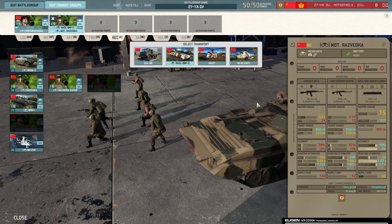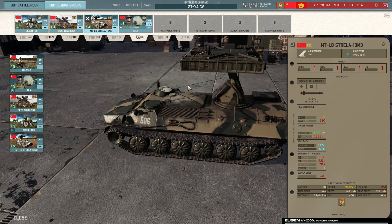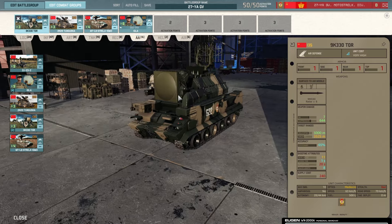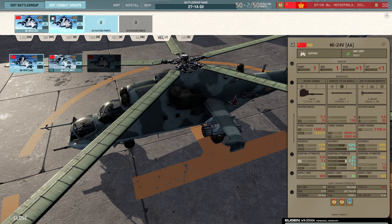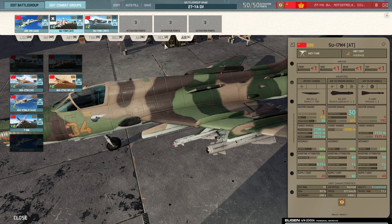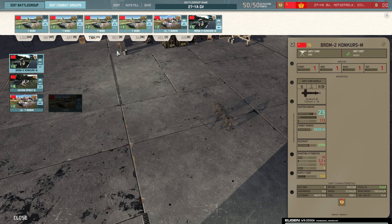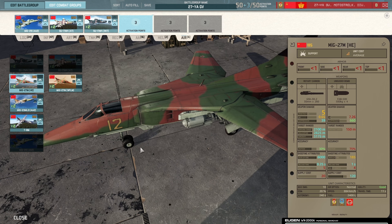Recon is fine — you also get a BMP-2 recon, really strong early game. AA is some of the best in the game: you get the upgraded Strela-10 that only this deck gets, 60 accuracy — a helo annihilator. You also get Tors which are great against high altitude and carry a lot of ammo. The air tab is the weakness — not amazing — but you get enough. The rocket AT planes are really amazing. With the infantry, artillery, tank, and AA tabs there's like really no weakness; you can go on any map and play any style.